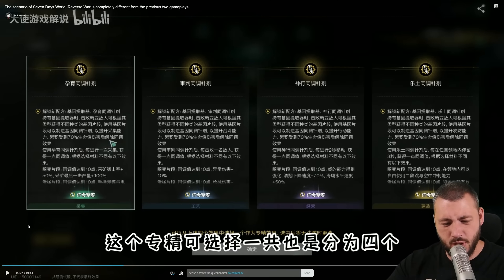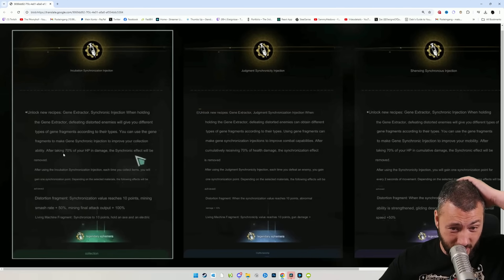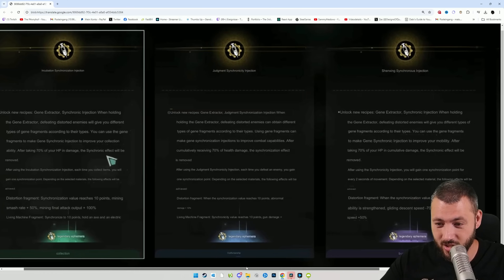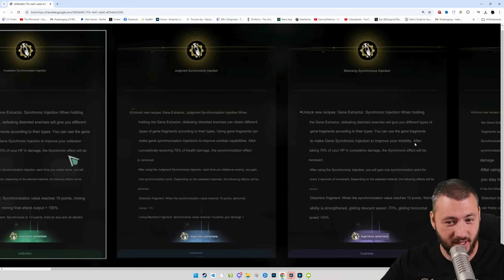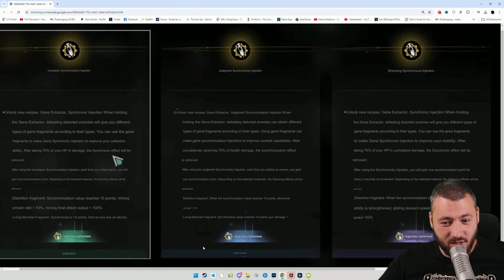On top, there are fancy new memetic specializations. Unlock the new recipe gene extractor — synchronic injection. When holding the gene extractor, defeating distorted enemies will give you different types of gene fragments according to their types. You can use the gene fragments to make genes and chronic injection to improve your collection ability. After taking 70% of your HP in damage, the chronic effect will be removed. These gene extractors improve your mobility, combat capabilities, and attack and defense — just for Mayfly to boost them up a little.